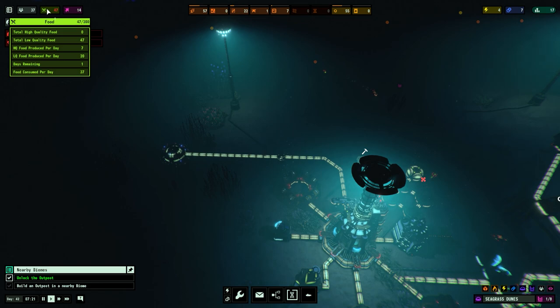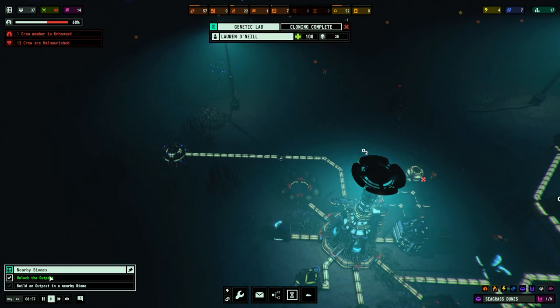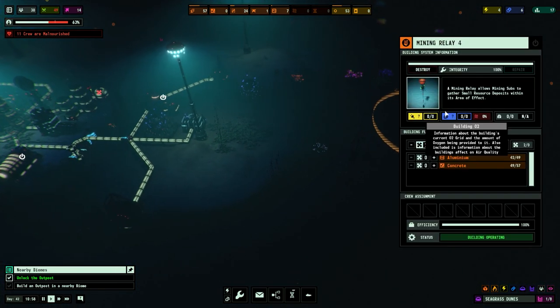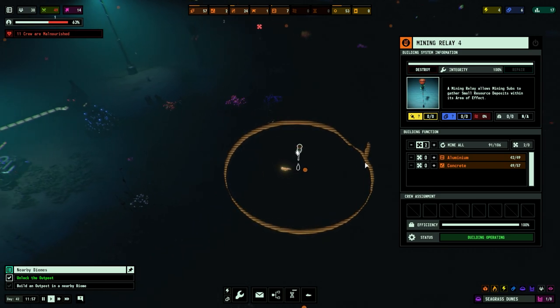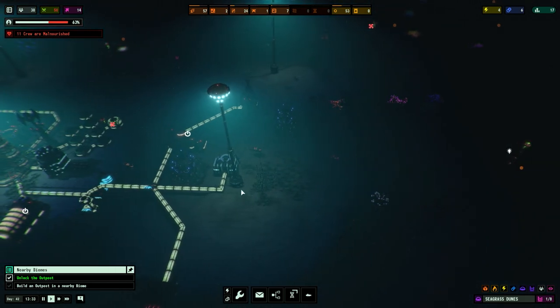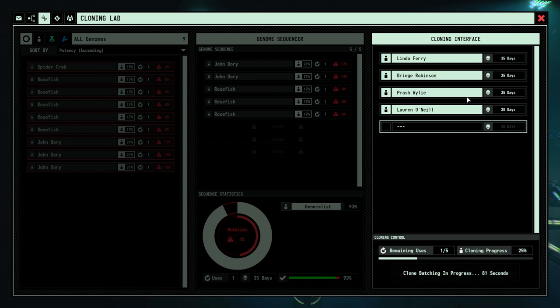It says we're making 27 food in total and using 37 — one day remaining, well that has to be wrong. We'll keep an eye on it. 12 crew are now malnourished — so it's going in the right direction, that's the main takeaway. We're still extracting concrete and the subs are definitely working and mining.